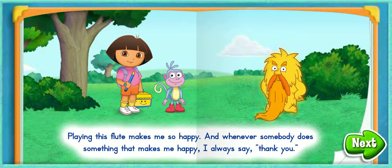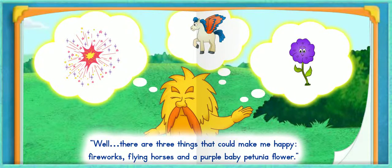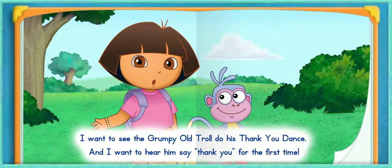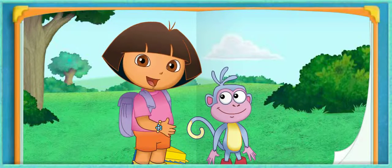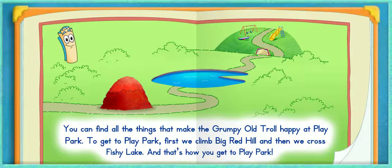Nothing? Well, there are three things that could make me happy: fireworks, flying horses, and a purple baby petunia flower. I want to see the grumpy old troll do his thank you dance, and I want to hear him say thank you for the first time. But where can we find all the things that make him happy? Who do we ask for help when we don't know which way to go? Map always knows which way to go! You can find all the things that make the grumpy old troll happy at Play Park. To get to Play Park, first we climb Big Red Hill, and then we cross Fishy Lake.